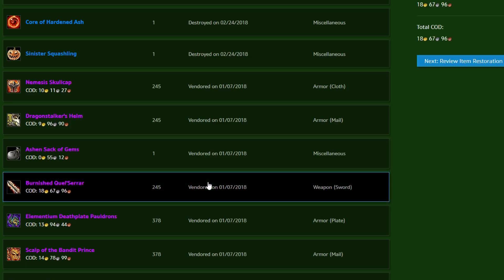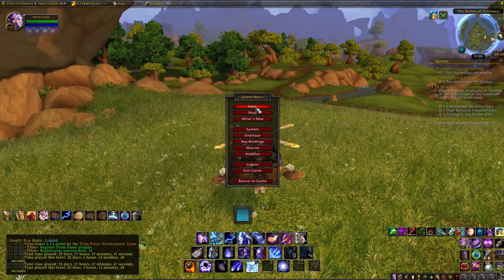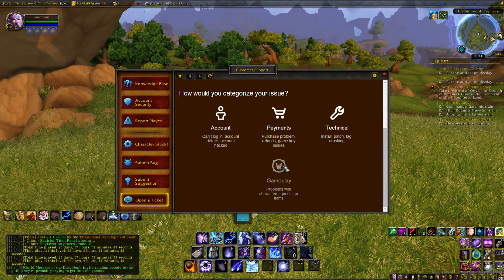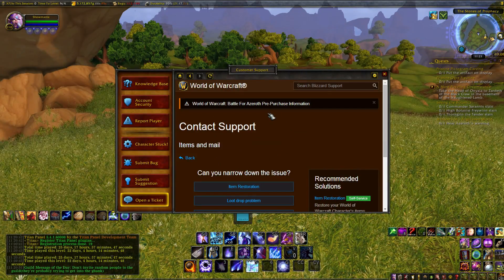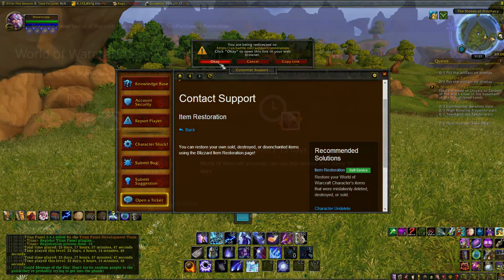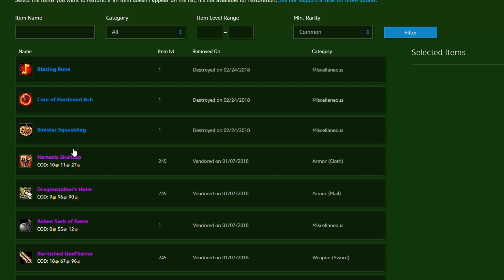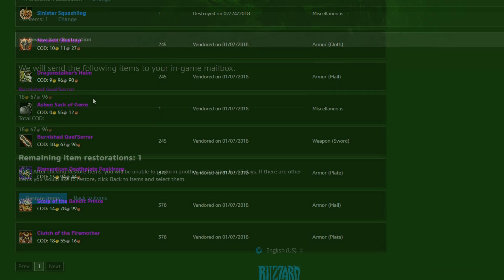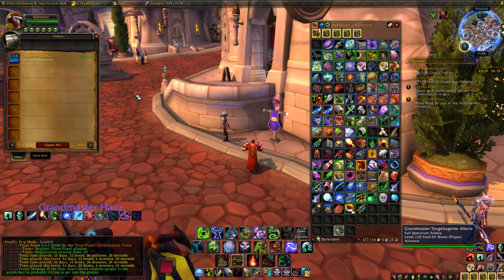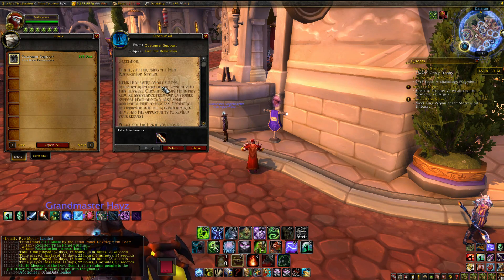Here's how. Keep in mind they may change this interface later on, but for now you just hit escape, go into your help menu, go to submit ticket, then click on gameplay. Click the items and mail category, and on the right-hand side there's item restoration. Going through here, you select your server, what character you lost your item on, and it'll give you a big list of any item you've recently destroyed, vendored, or disenchanted. Once you select the item, you'll get it in the mail in-game, and of course a cash on delivery of whatever you sold it for, so you just can't dupe gold or enchanting materials.